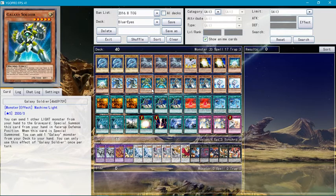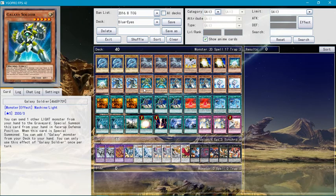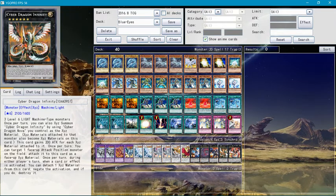Galaxy Soldier — this is a really good card, and I'll explain it alongside Cyber Dragon Infinity and Nova. Literally the best combo ever is if you start off with Galaxy Soldier and two light monsters, because you can immediately special summon them, XYZ summon to Cyber Dragon Nova, and immediately go into Cyber Dragon Infinity, which has three XYZ materials and can literally negate everything. It's pretty amazing.